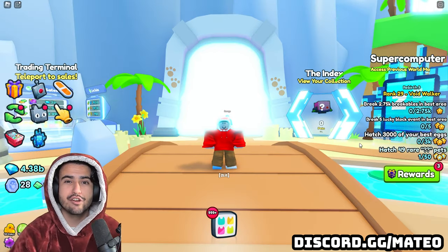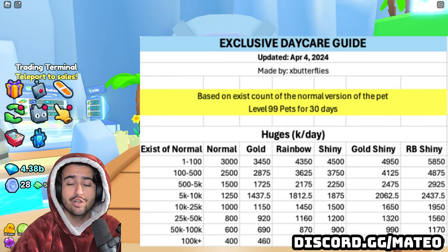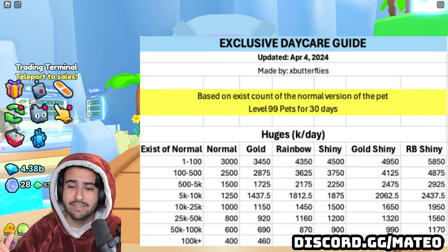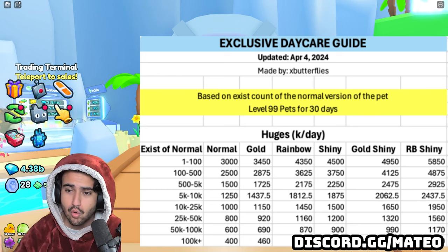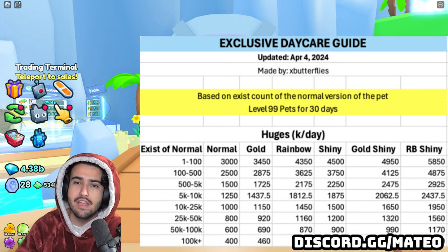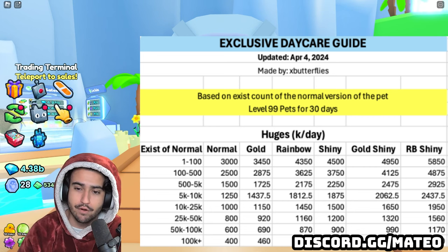Now I'll have on the screen here the exclusive daycare chart, which will show you exactly how much you're going to get paid for a specific type of huge — that is normal, gold, rainbow, shiny gold, shiny rainbow, shiny — and then how much of the exist count of the normal version of that huge.